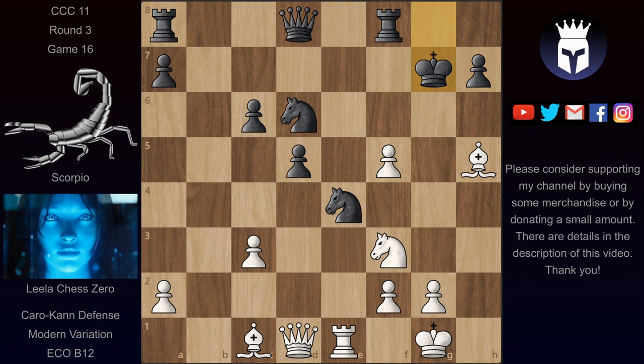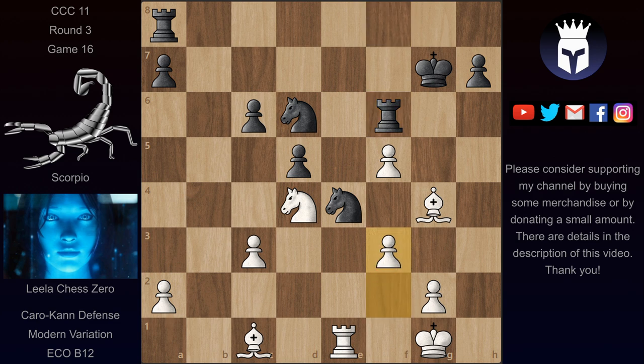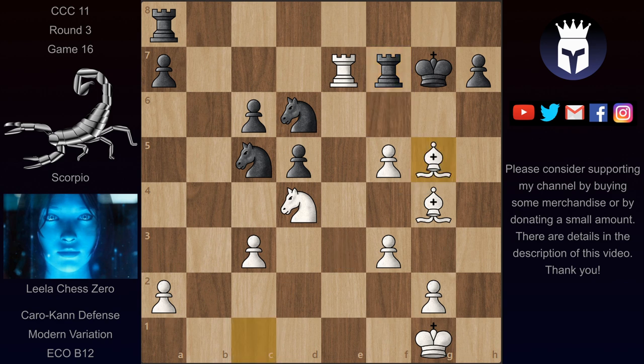So rook b3 wouldn't be so great for white. Instead Leila saw all this and continued with rook takes on g7 — giving up the exchange with tempo. We have king takes on g7 and now knight d4 threatening a family fork on e6. So we have queen h4 saving the queen from that threat and also attacking f2. But now we have queen g4 check forcing the queen exchange, and now this pawn is defended twice. We have rook f6 and now f3. This knight doesn't really have many good squares to go to — taking on c3 would be a blunder because of bishop b2, and once the knight moves away knight e6 check, picking up this rook, would be very good for white.